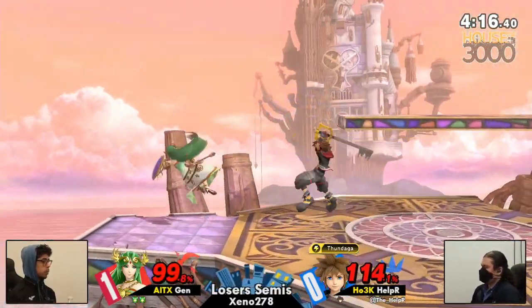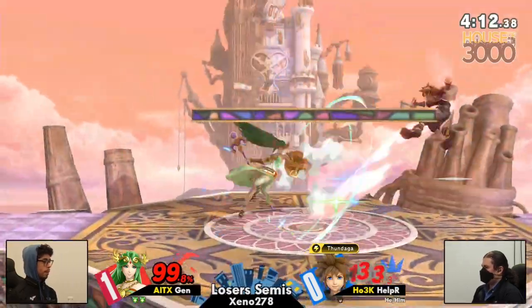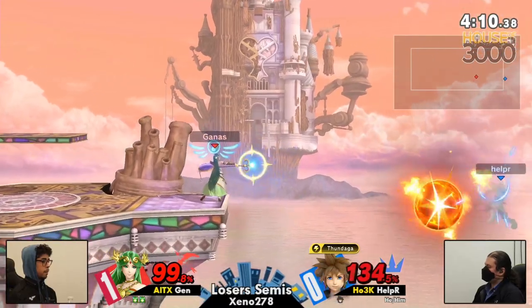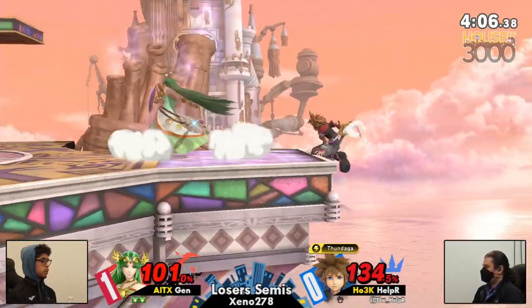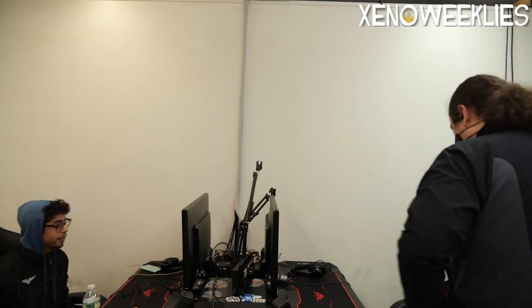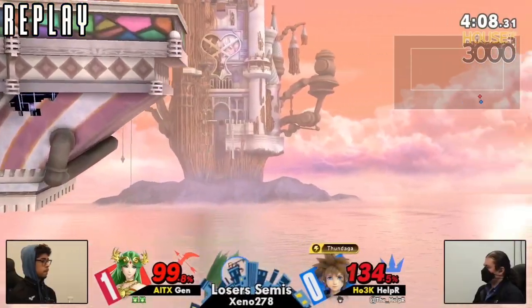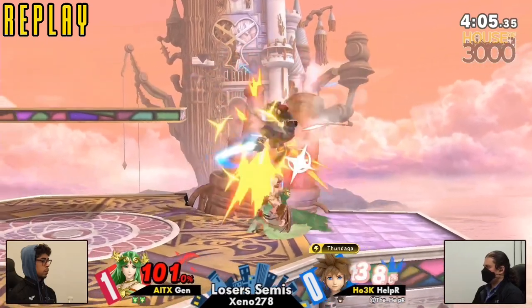Forward tilt. Gotta go twice over, and Jen is just holding down his space. Looking for the back air. My guy low-profiled the forward air. He waited for it — that was intentional.